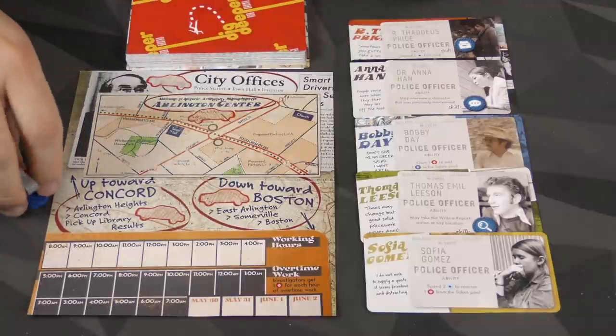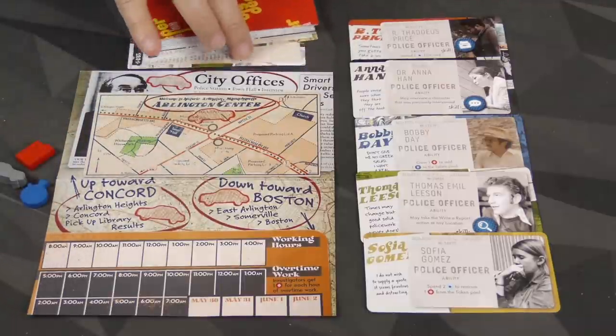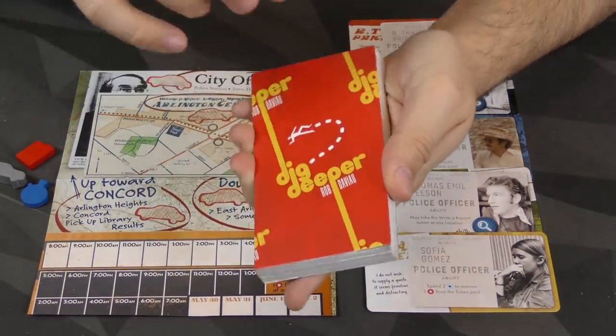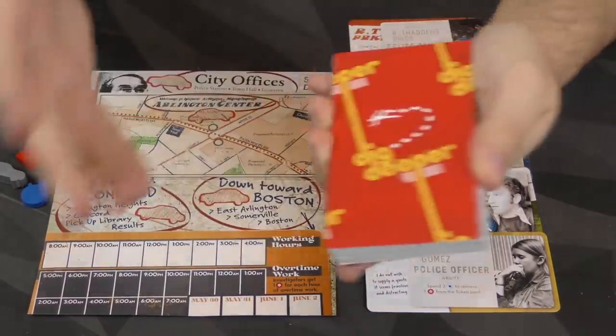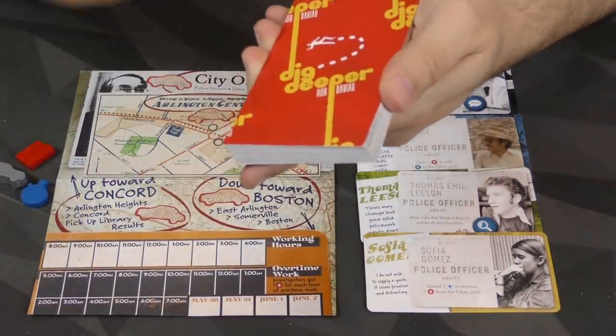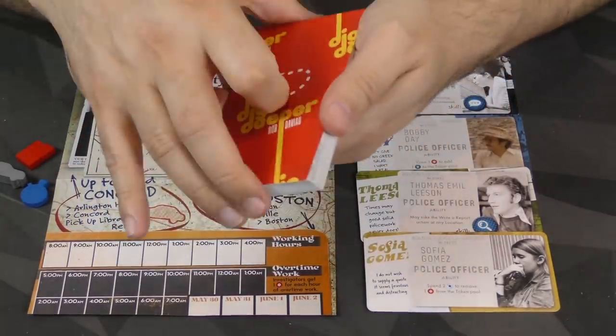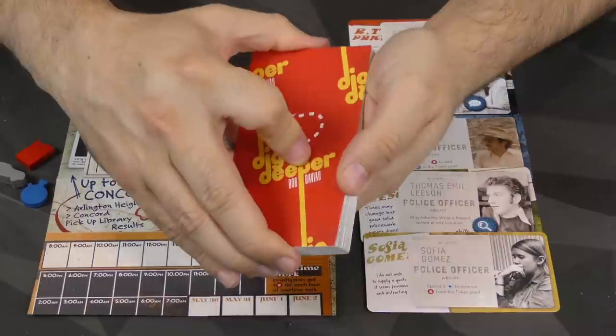And then you'll be using the tokens from the original game, of course, and you've got the deck of cards here. I will not be showing you these. Just be aware, it's the same deal — 35 of these, some of them double-sided, all sorts of investigation and what have you. Clues leading down to more clues, all that stuff. So there's the 35.